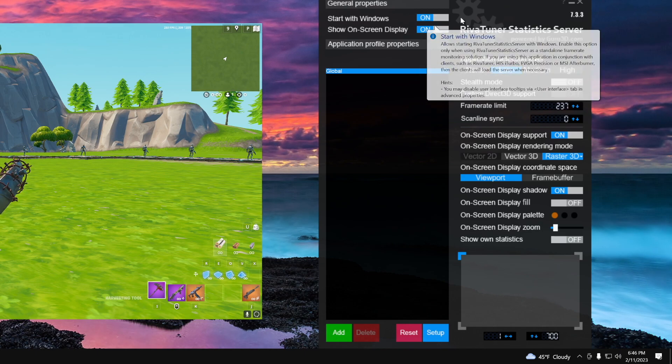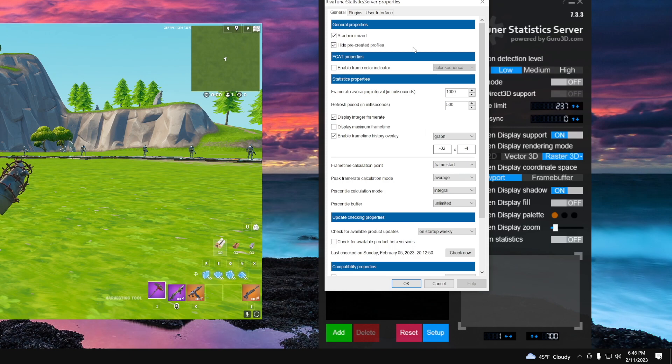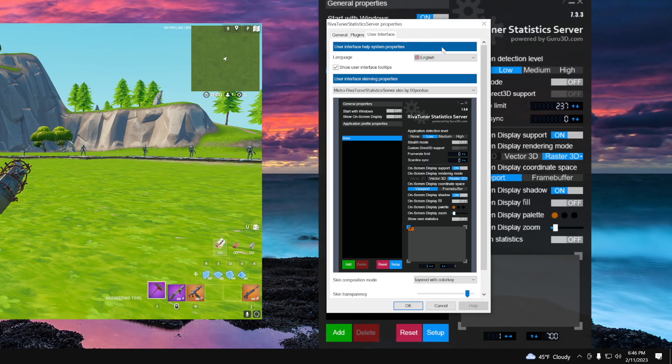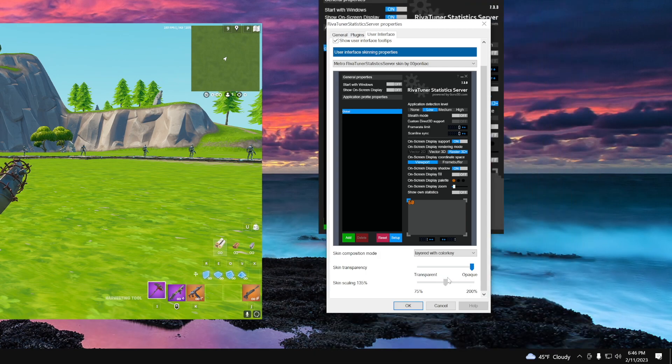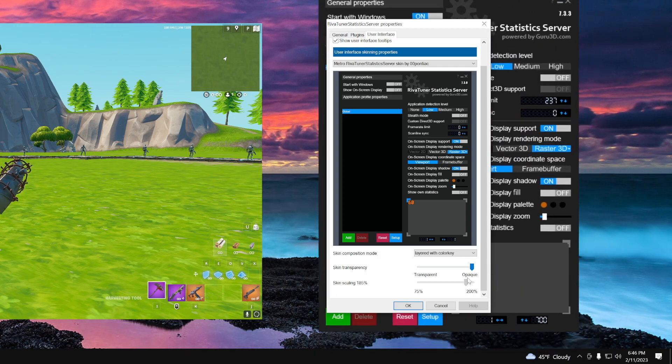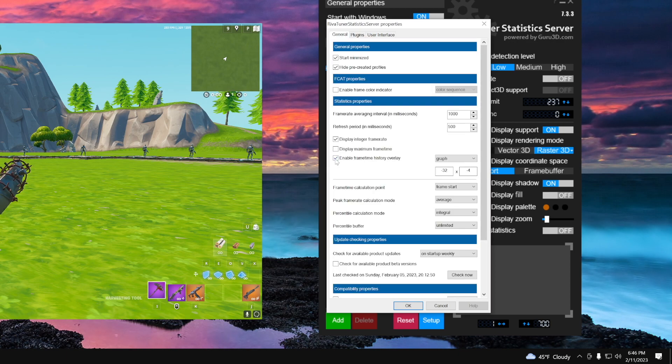I recommend also having the on-screen display on. Going into Setup at the bottom left, the only two things you want to do: go to User Interface and scroll all the way to the bottom — you'll be able to change the size of the window using the size scaling option. You can also change the transparency but there's really no need; just leave it. If you're on a 4K monitor it might show up really small, if you're on 1080p it might show up way too big, so adjust the size here. Then go to General and tick the frame time option, which allows you to see the frame times that you're getting displayed in game.